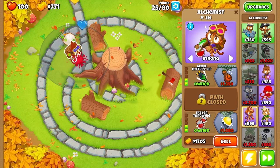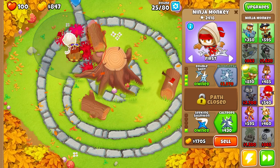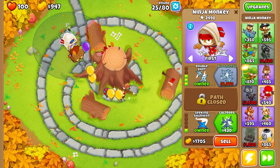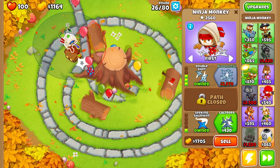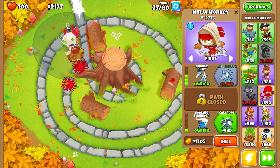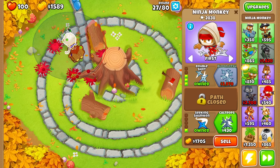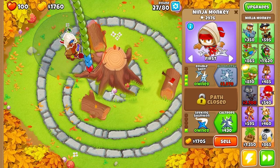The next thing we're going to do is buy Berserker Brew, and then continue upgrading this Ninja Monkey all the way to Bloon Jitsu. Following that, we'll get the Monkey Ace — the Ninja Monkey should be enough to take care of the MOAB at round 40, but since it is Double HP MOAB, we want a little bit of security. That's why we're going with the Monkey Ace, to make sure we can deal with the MOAB balloon on round 40.